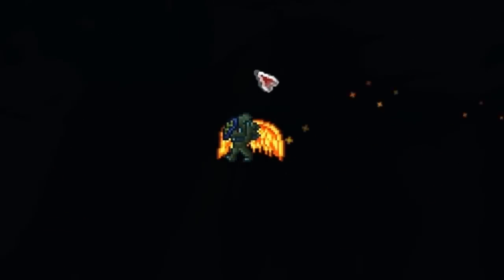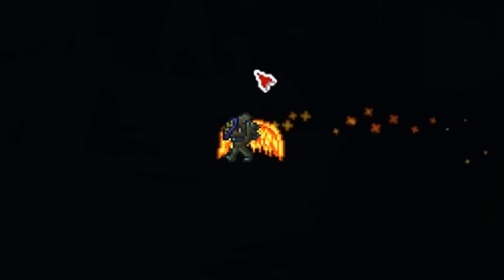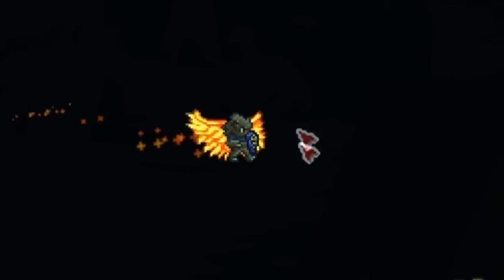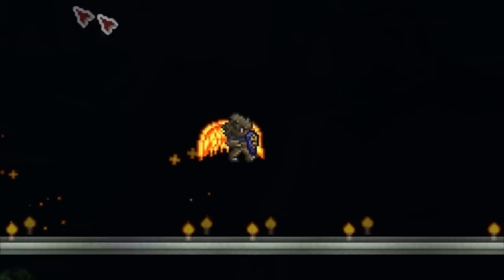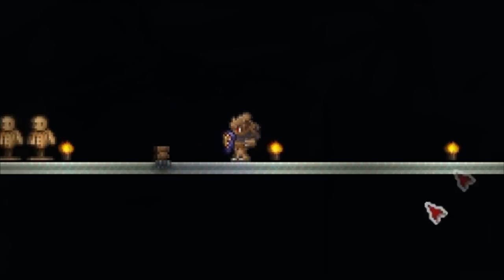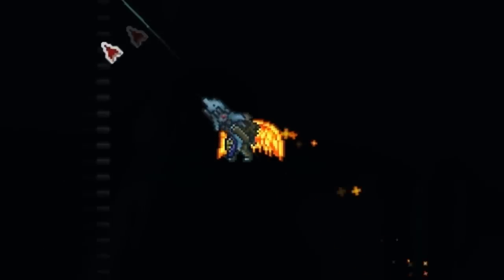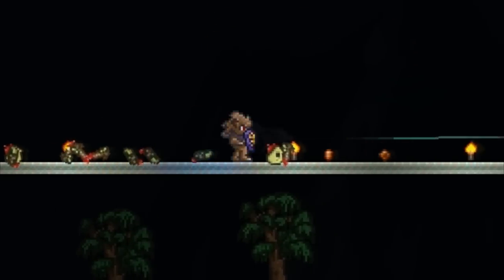Very often I lose where my cursor is on the screen, particularly when I'm in big boss fights and there's a lot of stuff happening. You have to wiggle your mouse around to see where it is. A lot of the time I start aiming in the wrong place because of this and it can mess up my boss fights.